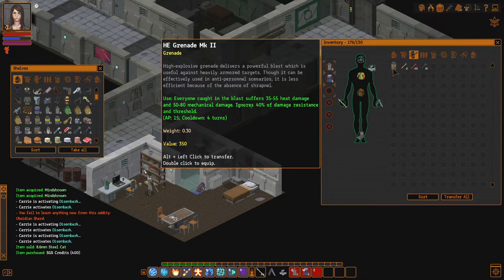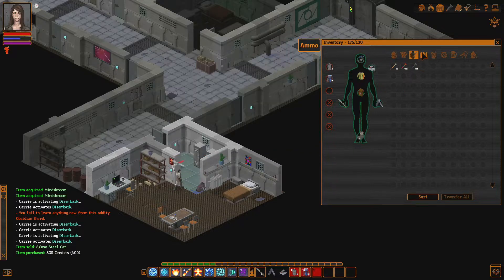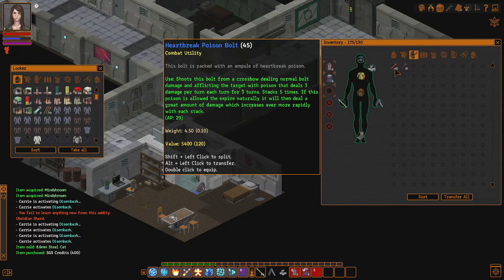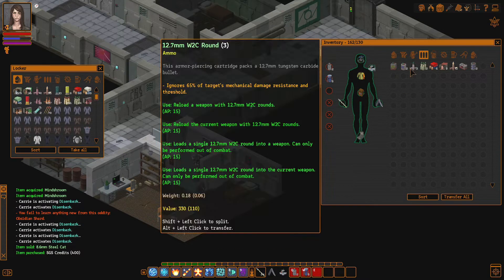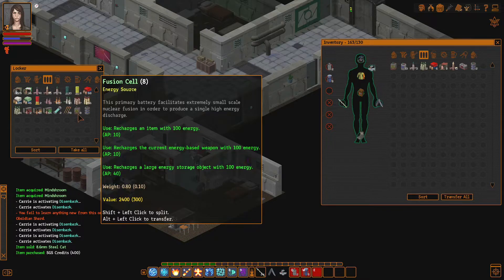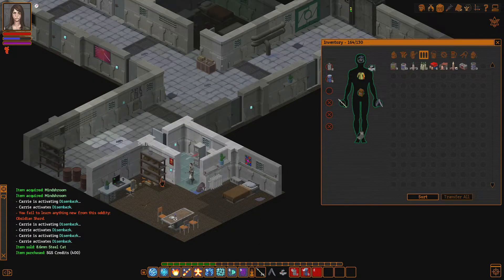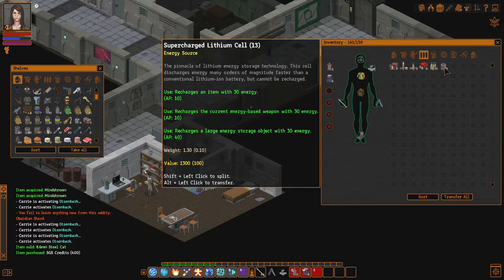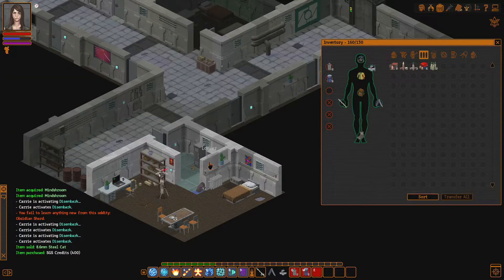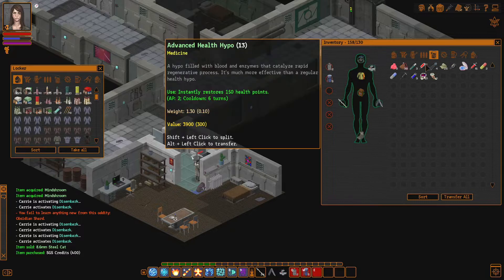I switched that already, and I have other things over here as well that I'll just keep around. Nothing here is too important. Let's sort. Keeping some batteries over here — I should not be keeping batteries over here. I'll put all of them in there, because those are the only ones that I care for, and then I'll definitely remember to bring them with me.